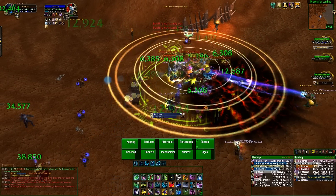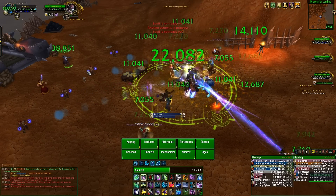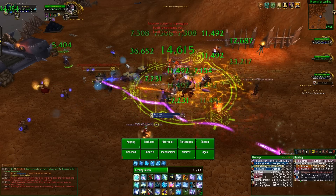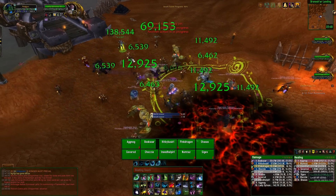This encounter is a two-phase fight. However, you don't even see Galakras until the last phase — he's just sort of flying around doing pretty much nothing for the first phase. In Phase 1, your whole objective is to gain access to the gun turrets on top of the two towers in order to shoot down the boss and activate Phase 2.